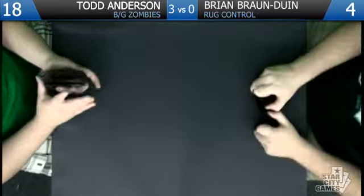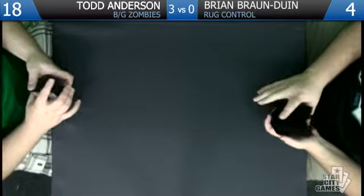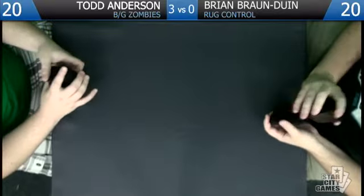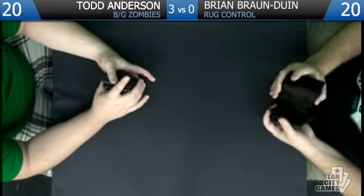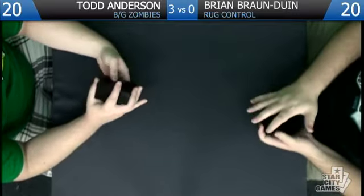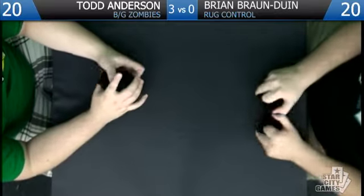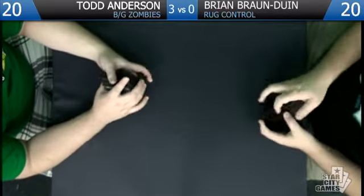You can easily deal with Gravecrawler, which is good. Having haste and flash seems really cool. It can't hit players, so it's not quite as good as Cunning Spark Mage, but it does that same kind of job. Hopefully it'll become the new Cunning Spark Mage — dealing one to an opponent was rarely that relevant anyway, you mostly just wanted to kill birds and elves. The fact that it kills everything with cards like Lingering Souls and Midnight Haunting is pretty awesome. I think it'll see play.